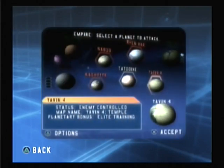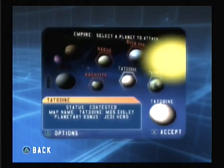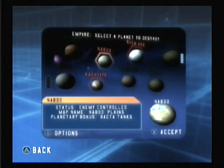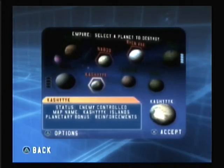With each victory, your faction's dominance increases. After four victories, your faction will be powerful enough to use the special bonus granted by your secret base.